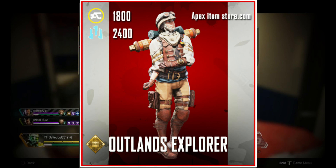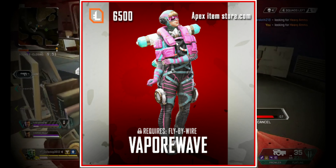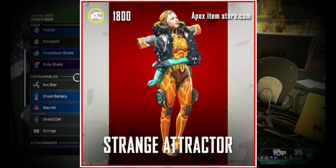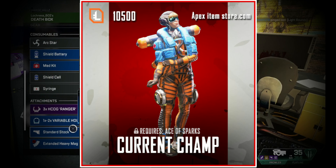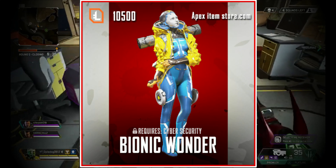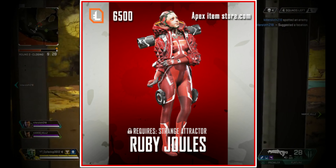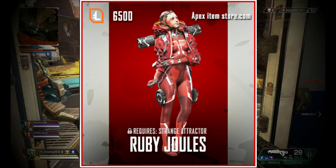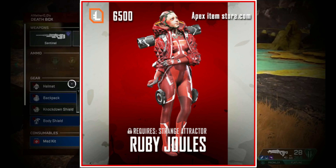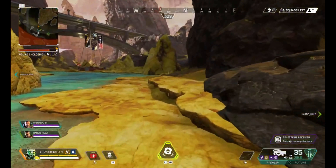Next we have the Warrior Empress which came with the Iron Crown event, then the Outlands Explorer which came with the Lost Treasures Collection event. At number 5 we have Vapor Wave which requires Fly By Wire, in 4th Strange Attractor, in 3rd Current Champ which requires Ace of Sparks, in 2nd Bionic Wonder which requires Cyber Security, and the top spot goes to Ruby Jewels which requires Strange Attractor. This is a really cool skin — the straight red that shines through is outstanding, and it's actually one of the only skins I bought the original version of just to get the recolor.